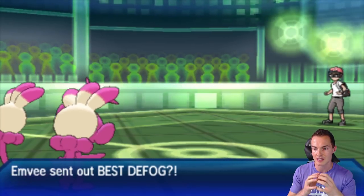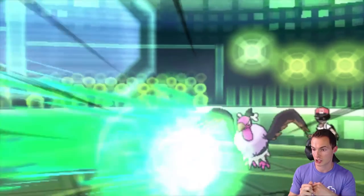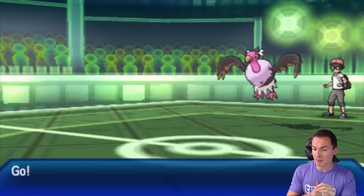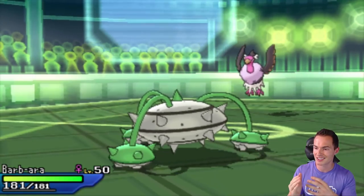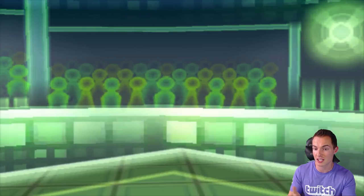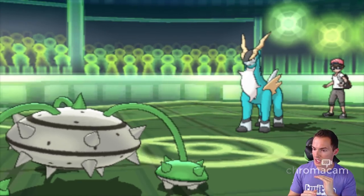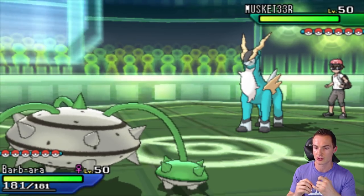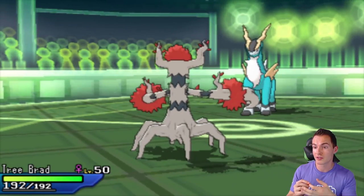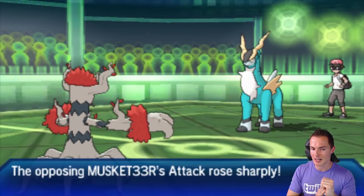I switch straight into Barbara the Ferrothorn — nothing on Ferrothorn scares me much, maybe a Knock Off, but I notice he doesn't have Magneton out, and I have Shed Shell anyway. So I click Stealth Rock right away to get rocks up. He goes into Cobalion — a little scary — but I have a Pokémon for this. I go straight into the physically defensive Trevenant since I can take or be immune to fighting-type moves that would beat Ferrothorn.